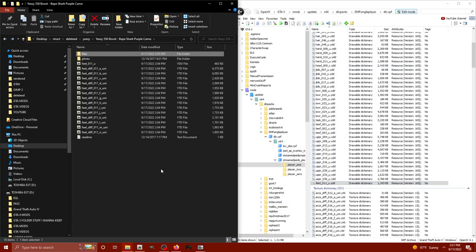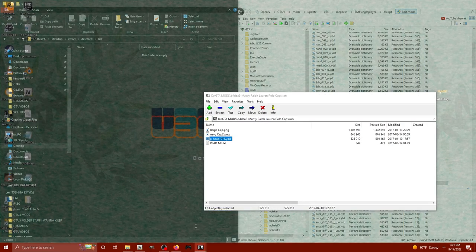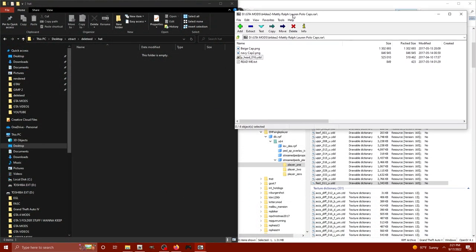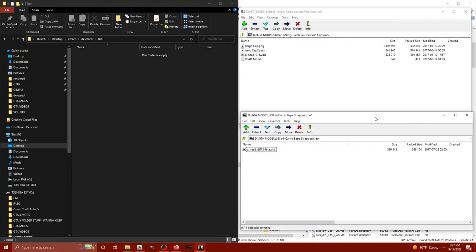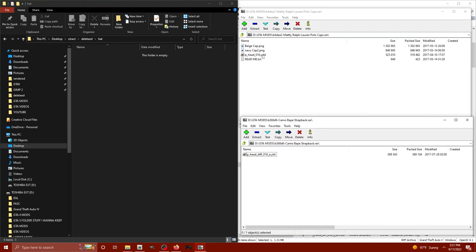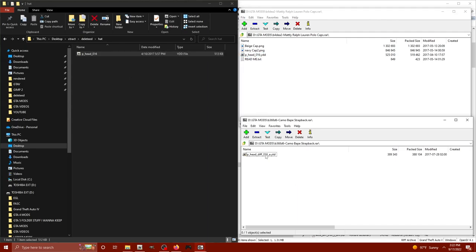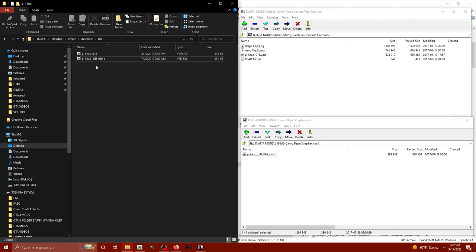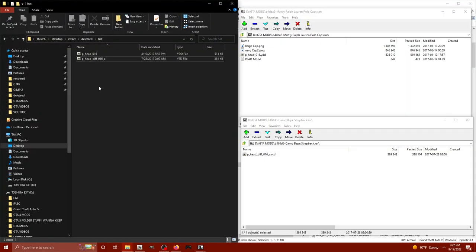We've got a jacket and some shoes installed - amazing. Now let's focus on installing the hat. I'll make another folder, call it 'hat,' and hop inside. Here I've got the 3D model for the hat using the Ralph Lauren model, and then I've got the BAPE texture that will go on the Ralph Lauren hat. Let's drag the Ralph Lauren YDD out and then drag the texture out. They're meant for each other because they're both for the 16th slot and it's already texture letter A.